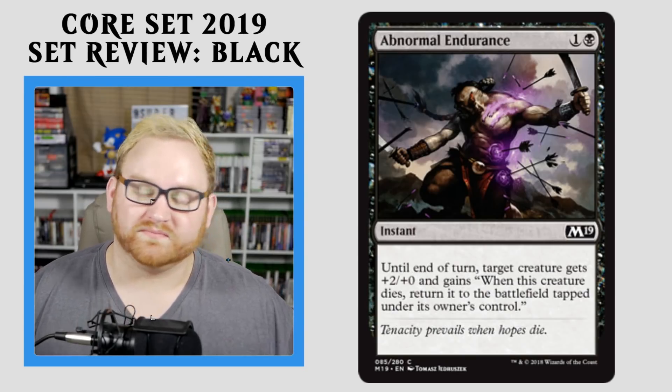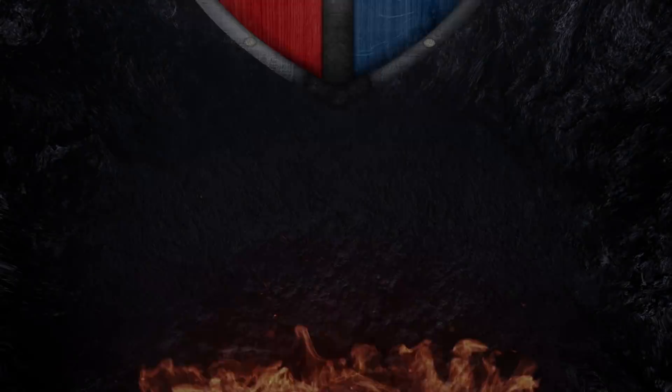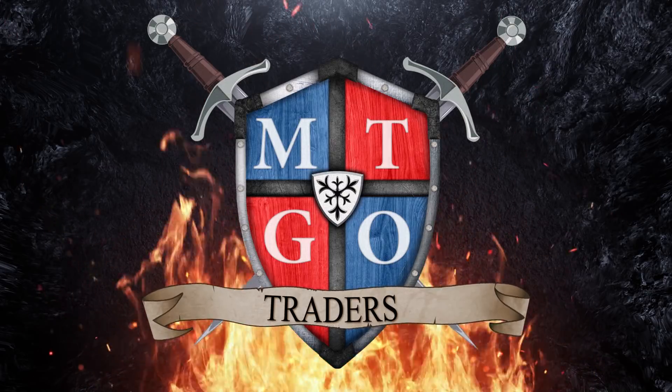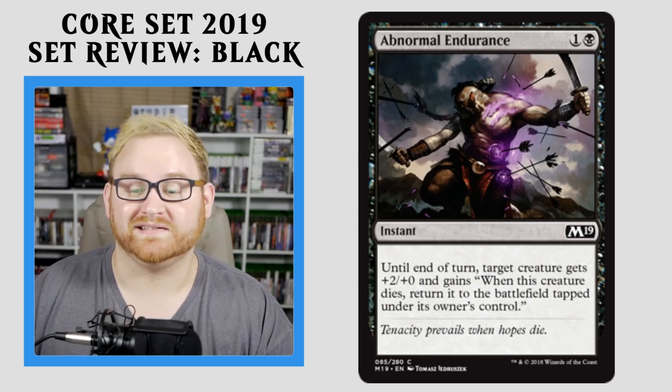Ladies and gentlemen, welcome to MTGO Traders. My name is Taren, and this is the Core Set 2019 set review for Black. So we've done white, we've done blue — let's get on to Black here with Abnormal Endurance, a 2-mana instant.